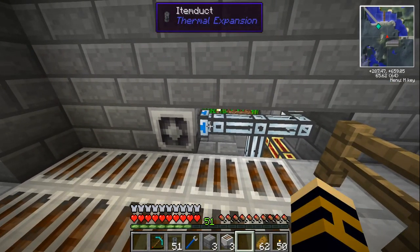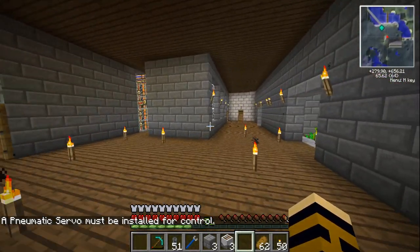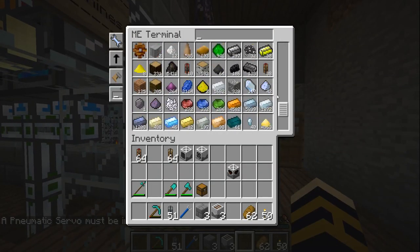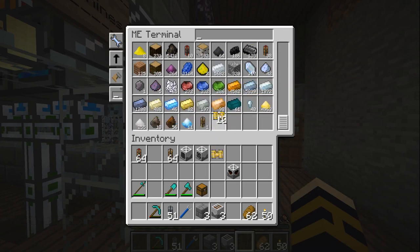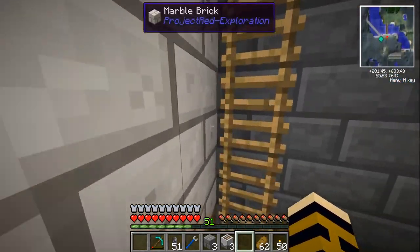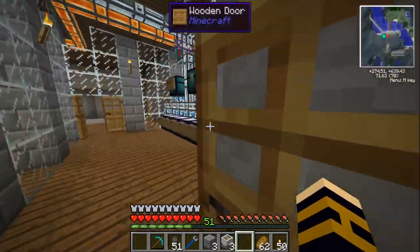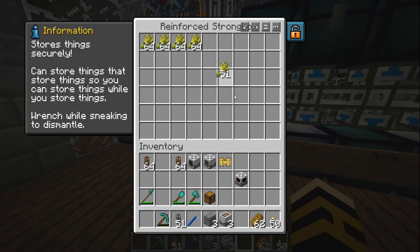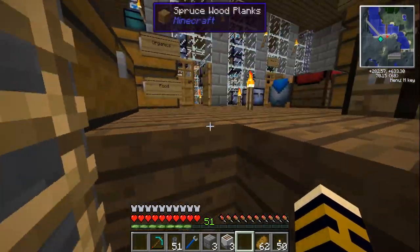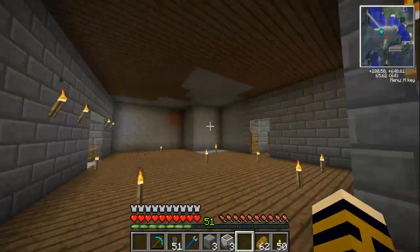I've also got some redstone and item ducts. I'll grab some fluid ducts as well. This is what I love about the ME network - amazing. We'll set up the open duct going into the side of that and we'll need a pneumatic servo so that only wheat goes into the breeder. Of course I don't have any pneumatic servos here - there's always something. It's only up on this floor but it's one of the reasons I need to have everything piped into everything. I'll wipe that in there - a stack of wheat should do.